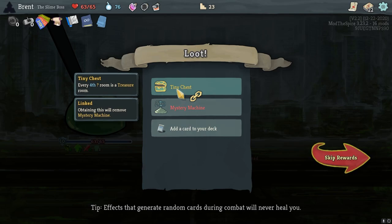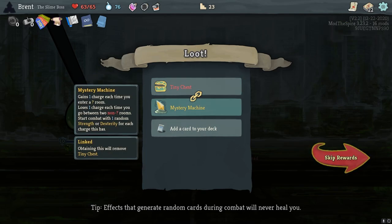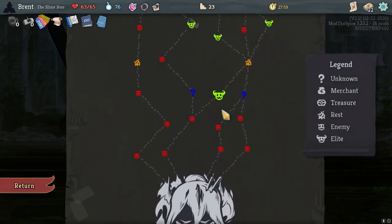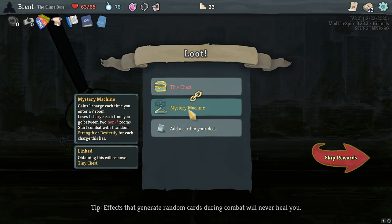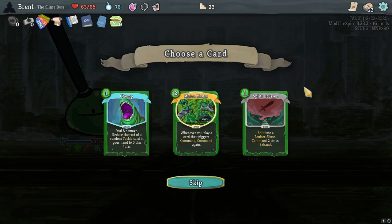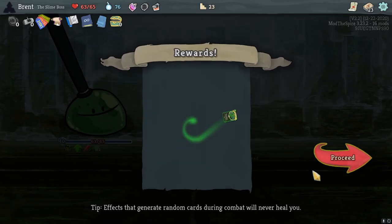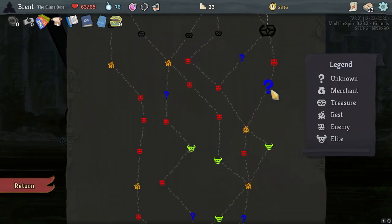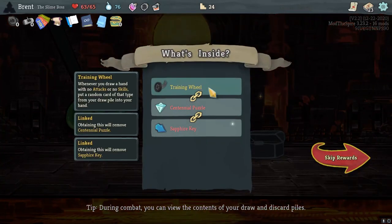Ooh, mystery machine is good. But the problem with mystery machine is you can't just like ride it into the boss. I'm going to actually go tiny chest since we're like only halfway through. Ooh, minion master - that's pretty good, an eight too. Big bad. I don't know if I'll play it the first turn ever, but definitely worth picking up.